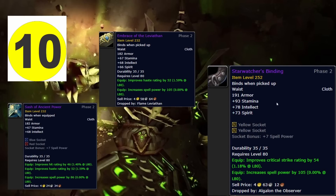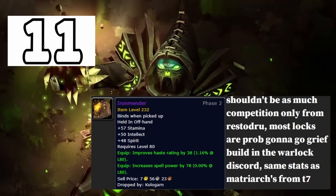Tenth is the Algalon belt. The stats are not great — the only reason you use this belt is you don't need the hit rating from the crafted belt. The 252 item level pulls it over everything else. You don't have many good options at this slot. It does have two yellow sockets with a seven spell power bonus, so two Reckless gems gives you straight 19 spell power. It drops from Algalon so I'd put it moderately high in priority.